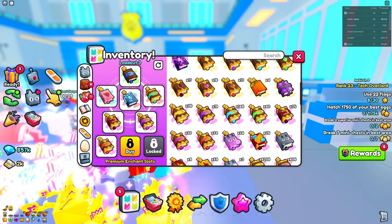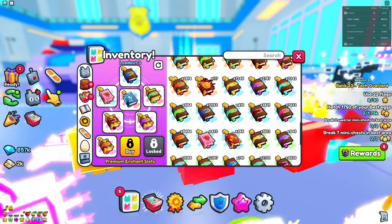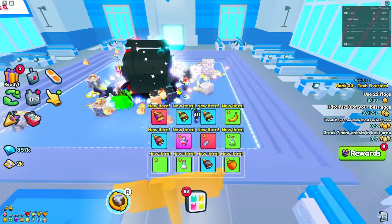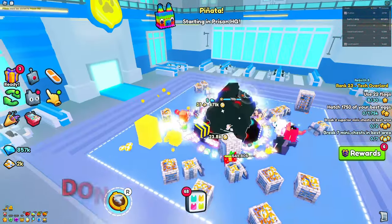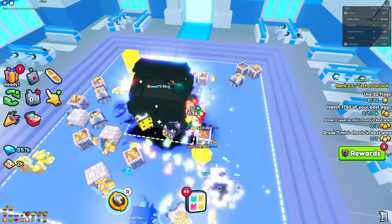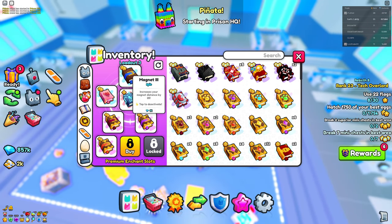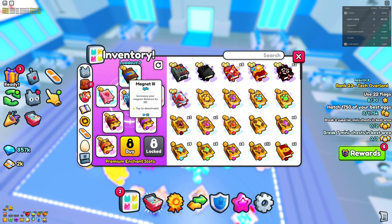Moving on, we have the Magnet, which should be Magnet 3 — I don't know why I put Magnet 2 there. You want Magnet 3 because you want to stay in the middle and you don't want drops lying on the outside on the far end. You want everything to be collected from the middle. I really discourage you from using the Magnet flag because that thing does not pick up drops. If you don't have Super Magnet, you definitely want to just stay in the middle. The Tier 3 Magnet book is going to be the best option.